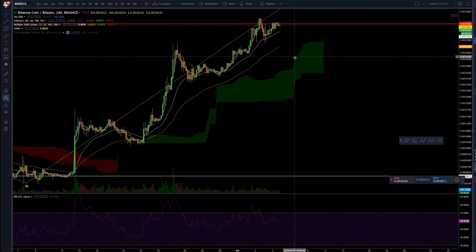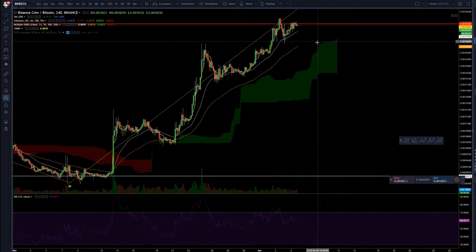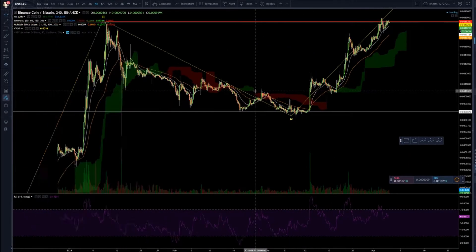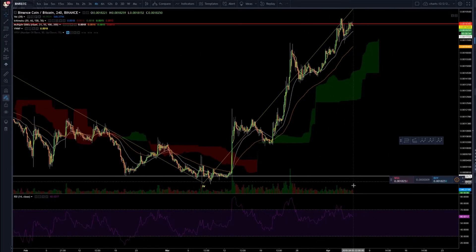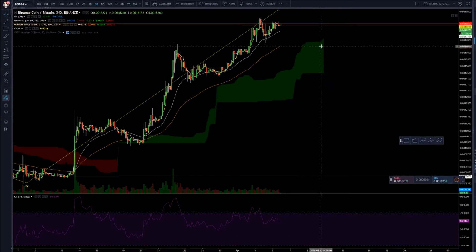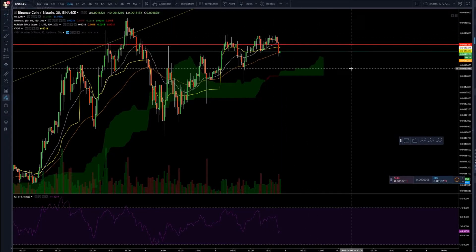BNB on the 4-hour — this red line was the previous all-time high. We did break it, but not with a lot of conviction, so watch out with this one. What I don't like to see is the RSI getting weaker while price is getting stronger. However, the 30-minute is under the VWAP and at the 55 EMA, so it's a potential trade, but very risky right now.